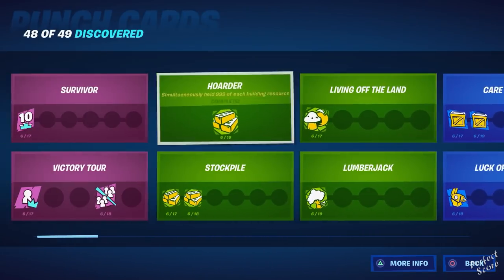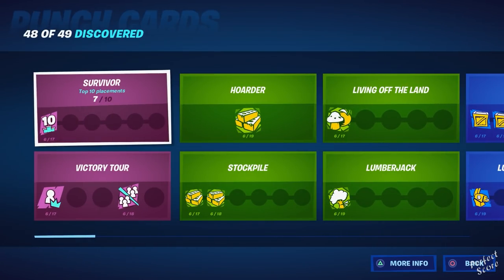The majority of the punch cards are pretty straightforward to unlock. If there's a really difficult one or something that requires a lot of grinding and a specific location, I'll try to include some gameplay as well. I'll also put a link in the description where you can find the exact amount of times you need to do something before you complete your punch card. If anything is unclear or you have questions, drop them in the comment section and I'll do my best to answer.